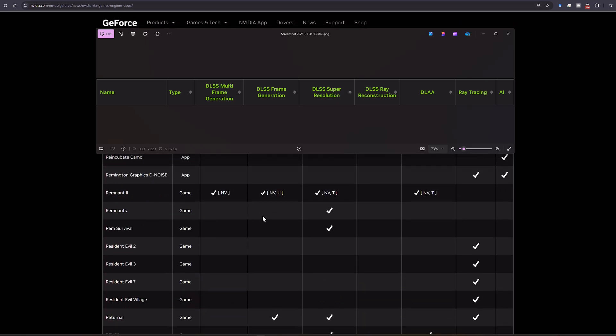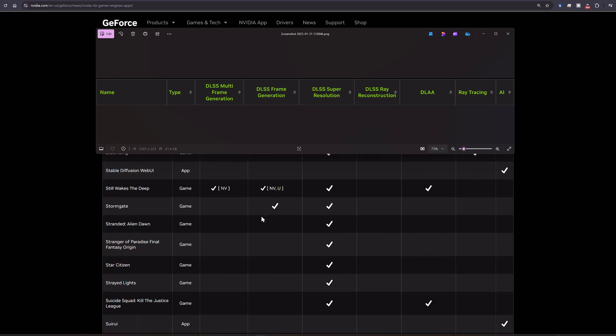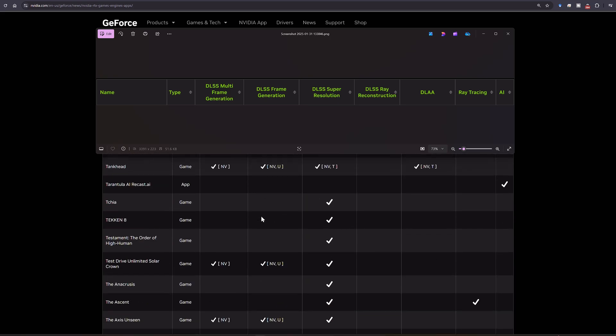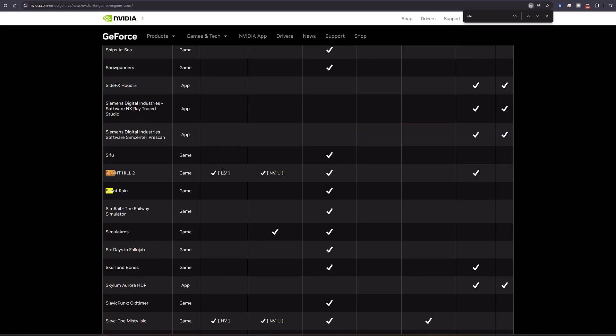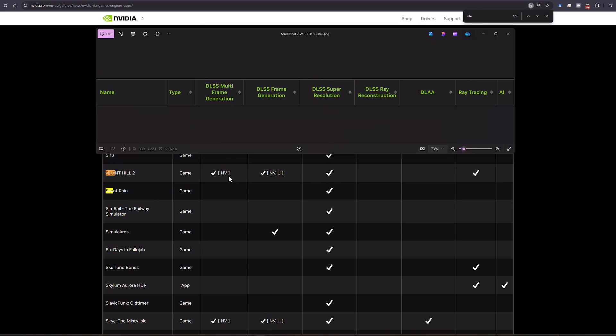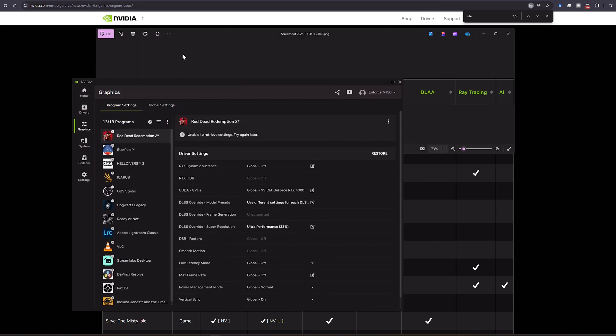Is there another game that already has DLSS4 in it? I think Silent Hill is one. Let's look at Silent Hill 2. Now, if you see you have a checkmark here, and if you use super resolution, you're not going to be able to see this in your control panel here, just like it has frame generation for me.